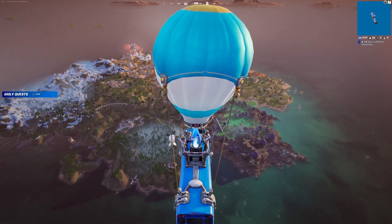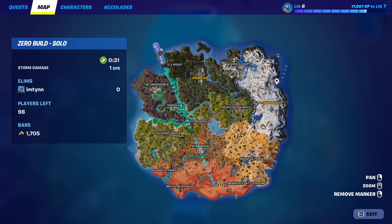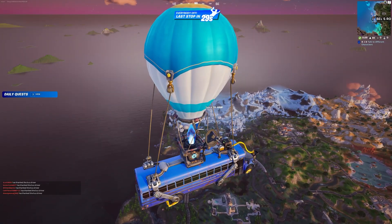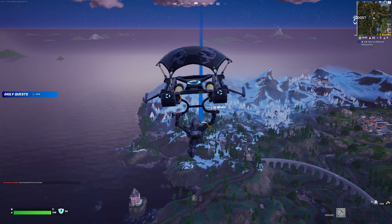So when the game starts, you'll be in what's called the battle bus. Here's where you check your map and choose where you want to go. When you're ready, jump out and hold forward. When necessary, deploy your glider to fall slower.